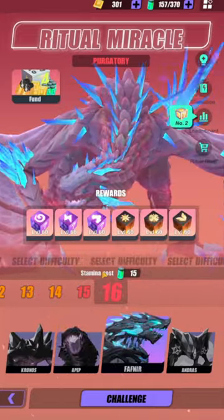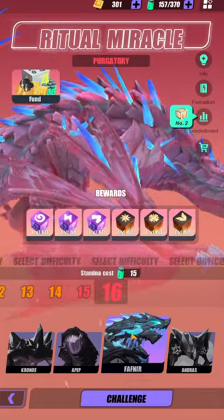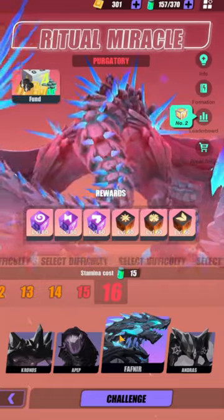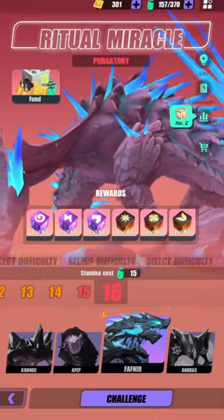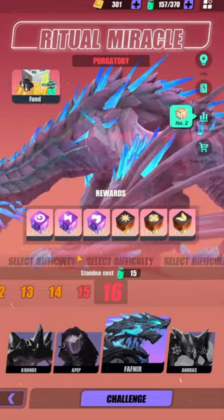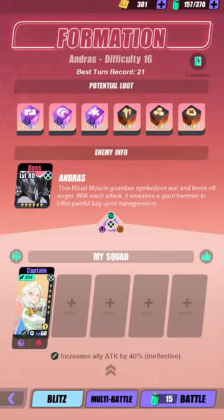Fafnir, same thing. When you deplete his HP bar, he freezes you, and then all of his attacks just one-shot her unless you can land the 25% chance to block. But even if you land the 25% every single time, he will freeze you whenever you deplete his HP bar. So Andras is the one that she's going to be soloing very easily.